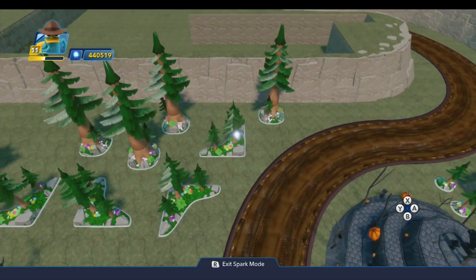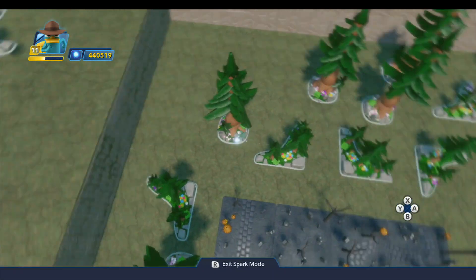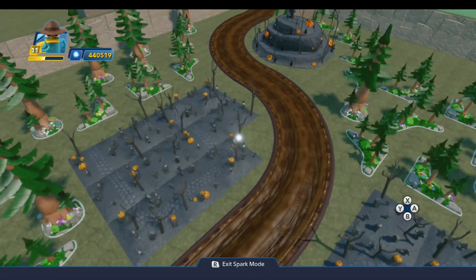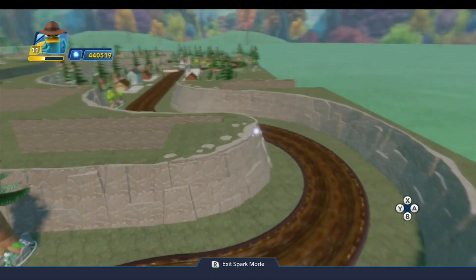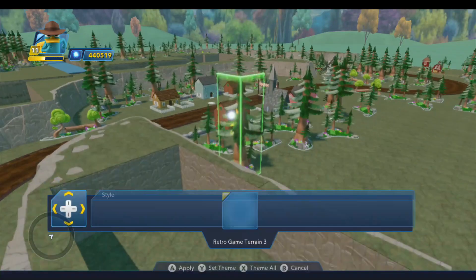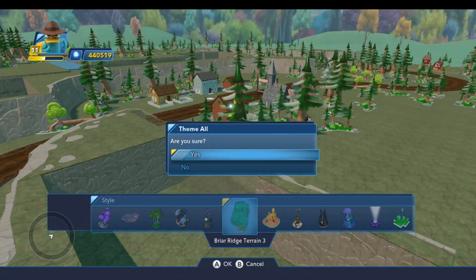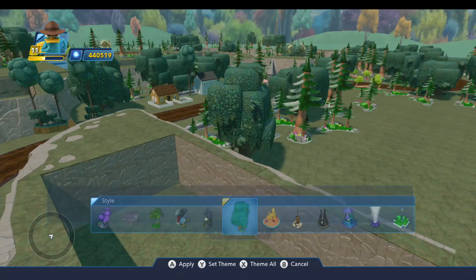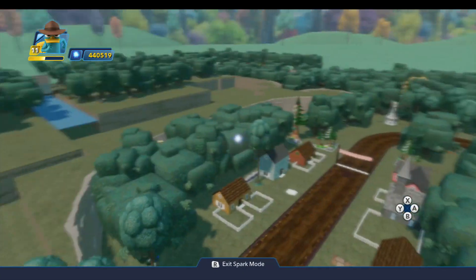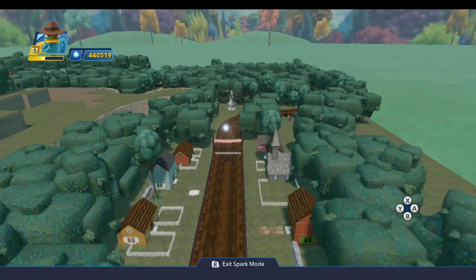That gives you a good idea of where all the trees and decorations are. So once you have all of these placed, we need to style them. Go into the styling menu for one of them, go over to the Briar Ridge Trees, and theme all. Are you sure? Yes. And then just wait for the magic to happen. And there you go. With that, the build exercise for this toy box is done.